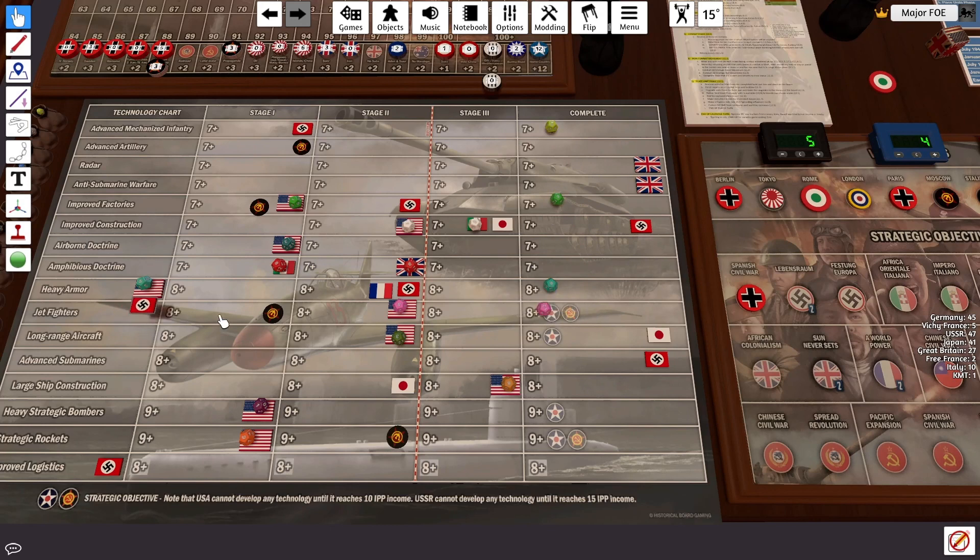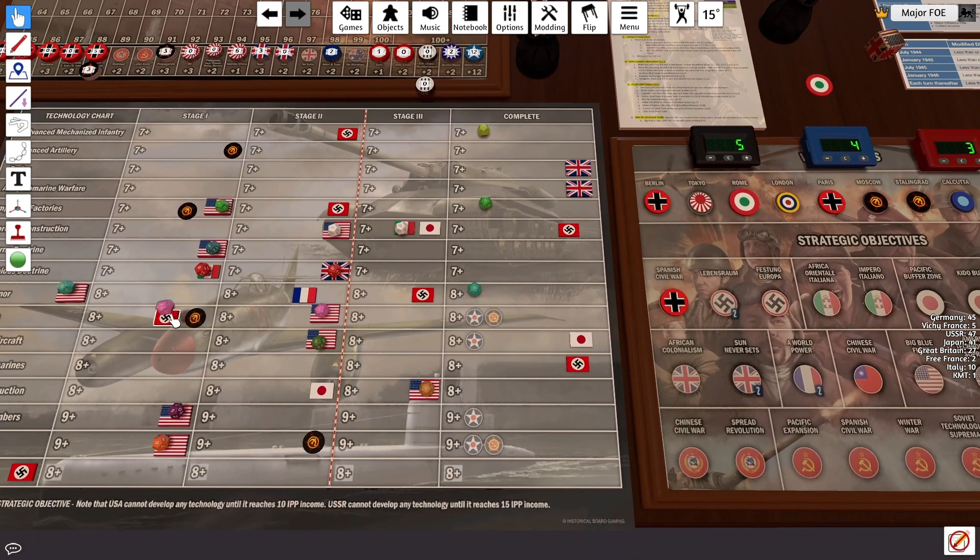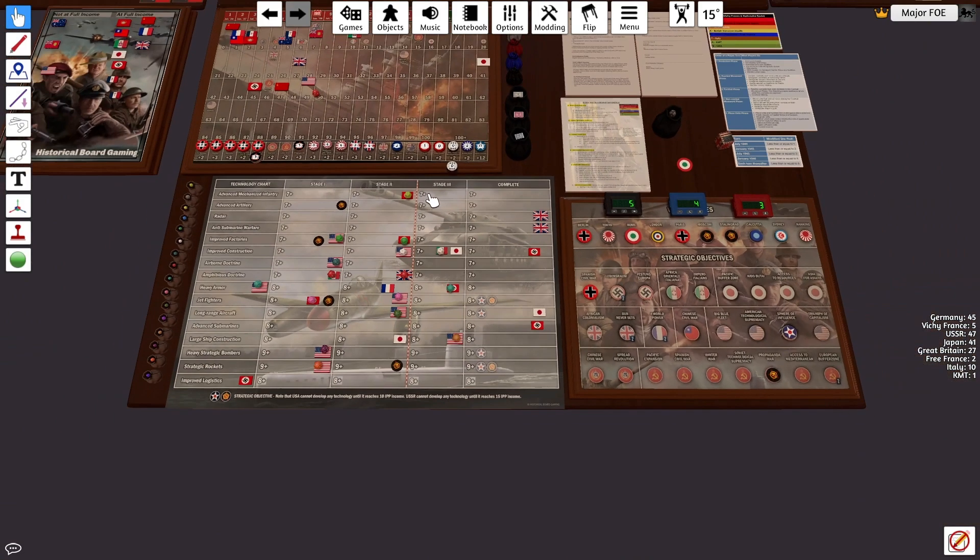I see a 12 on Jet Fighters, that's stage 1. Heavy Armor is an 8, so that's stage 3. Proof Factories is a 6. And Advanced Mechs — hey, 3 out of 4 is not bad. I'm not upset with that. I'd like to get Improved Factories someday, but that's what it is.